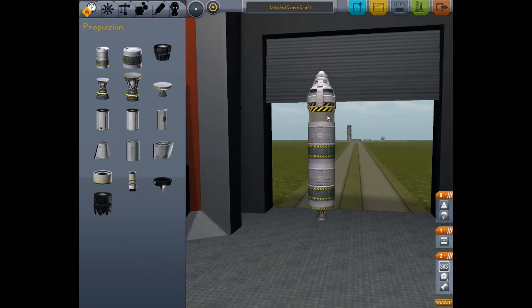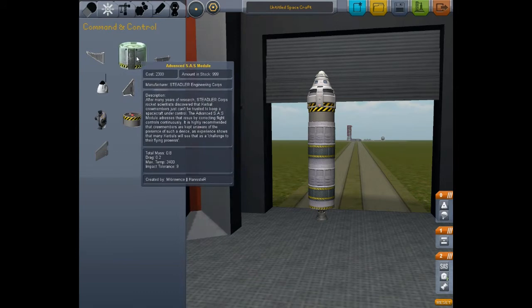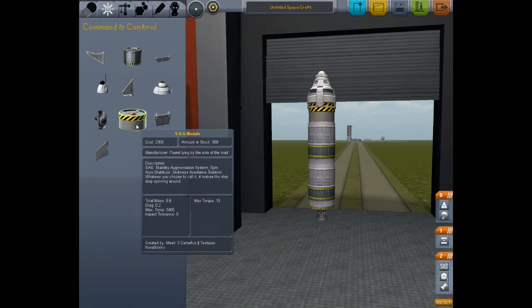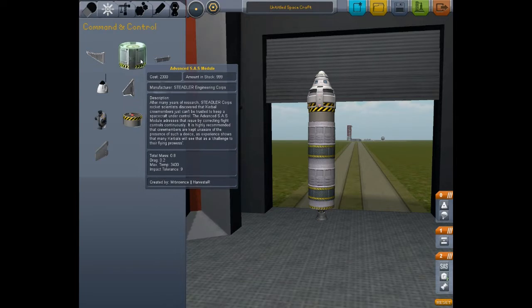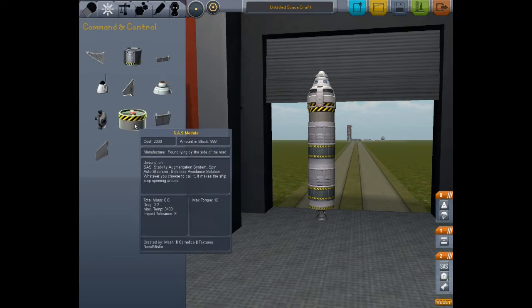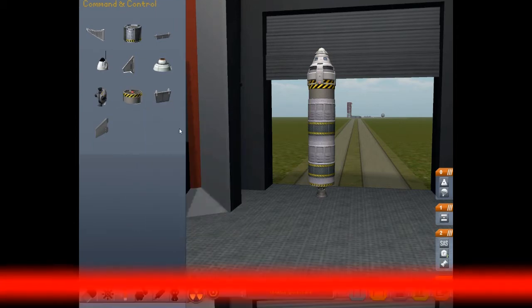I'm using an SAS module — for those who don't know, it's kind of like a gyroscope that helps maintain stability. If you switch over to command and control, you'll see there are two types: an SAS and an advanced SAS. The advanced SAS will actually keep a guide, so if you come offline it'll point you back, whereas the regular SAS won't. Right now I'm just using the SAS module and I'll show you the difference in the flight video.